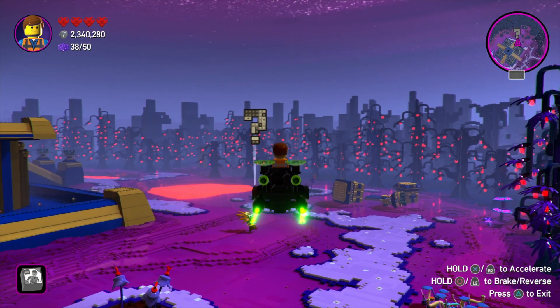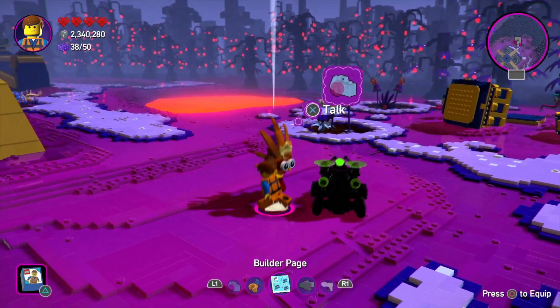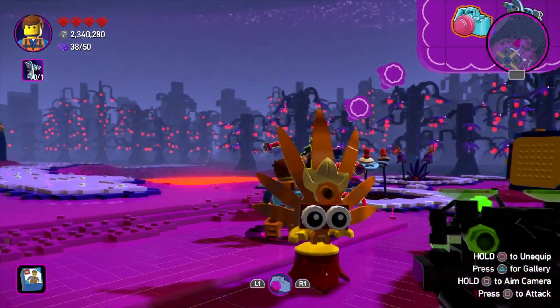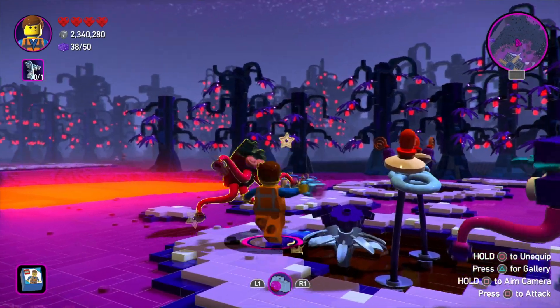Hi everyone. For the most part, the Sestarian jungle masterpieces in the LEGO Movie 2 game are really easy to pick up — it's just a case of doing the rounds on them. However, this one where you've got to take a picture of the happy totem seemed to be impossible.